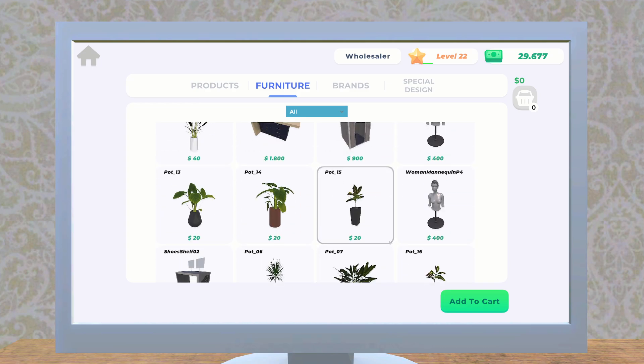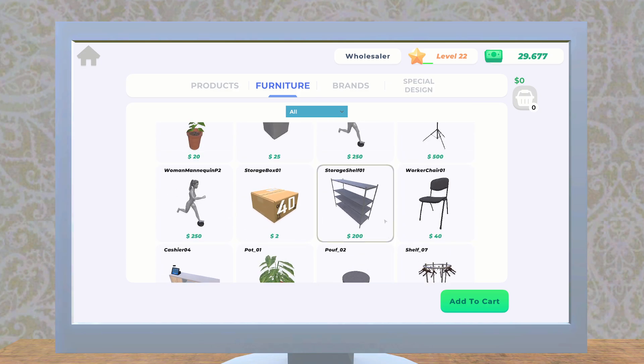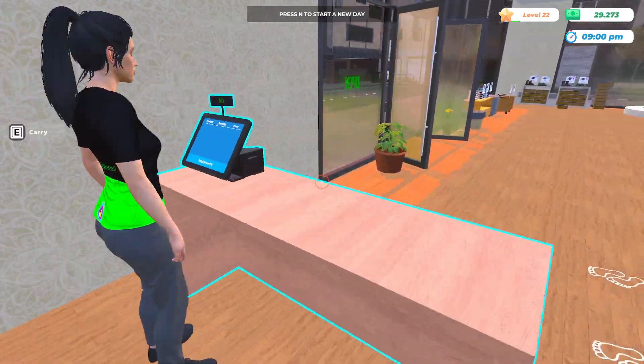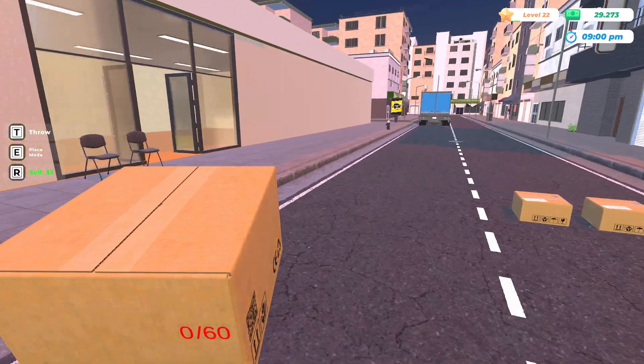And then we need a shelf. Where is our storage shelf? There we go. We'll order two. And the truck — the only difference is rather than throwing the boxes here, he drops it over there.